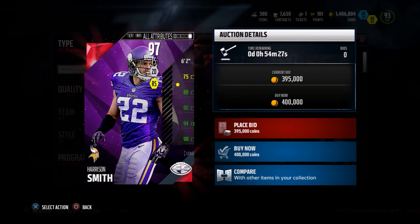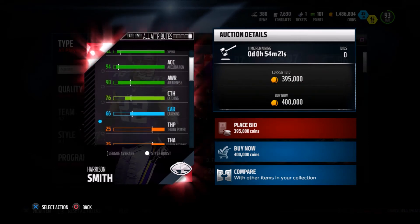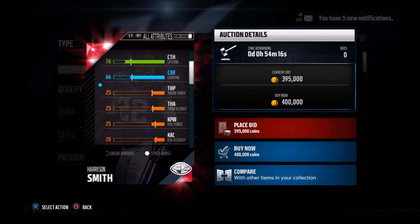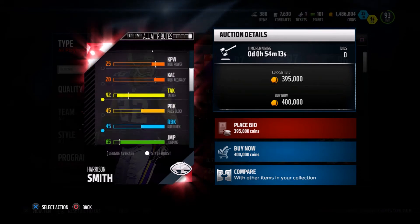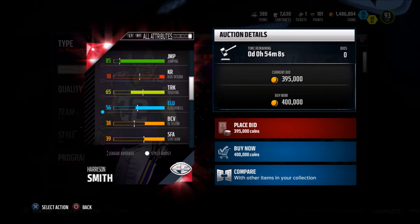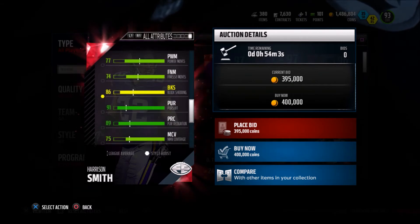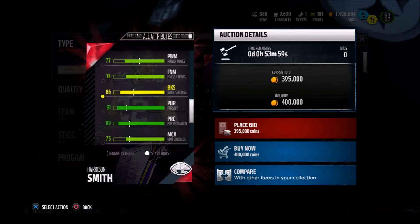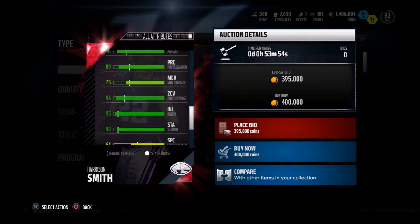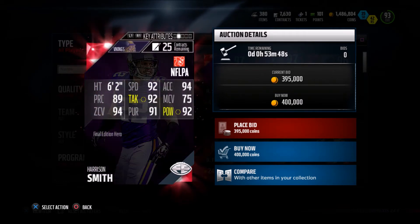Harrison Smith always has a balanced card — decent speed, decent hit power, good zone, decent play rec, great tackle. He's really even everywhere. He has 94 acceleration, 90 awareness which should help him make picks, and 76 catching which isn't bad. He has 85 jumping which is a little low but his 6'2" height helps make up for it. He has 86 block shed, 74 finesse moves, 77 power move, and 92 stamina.